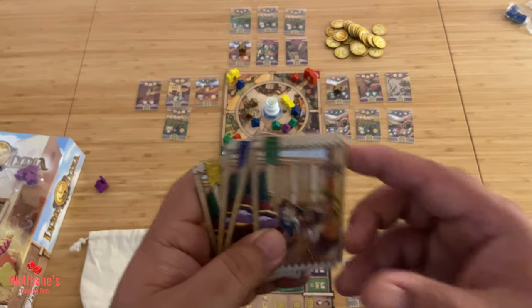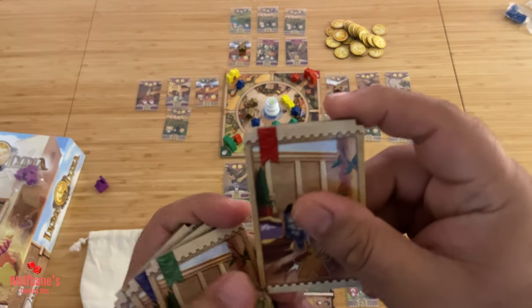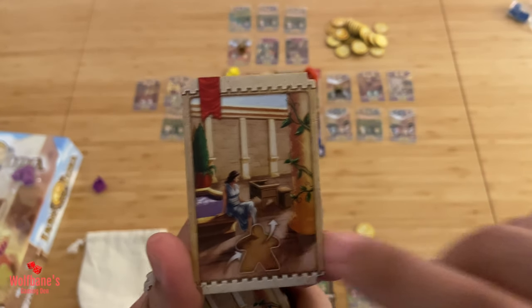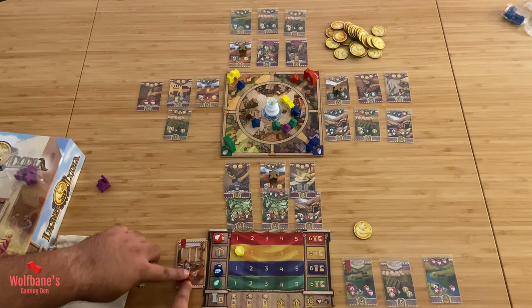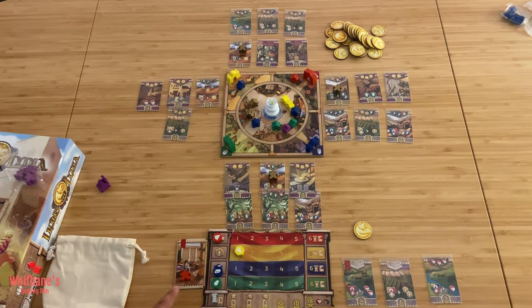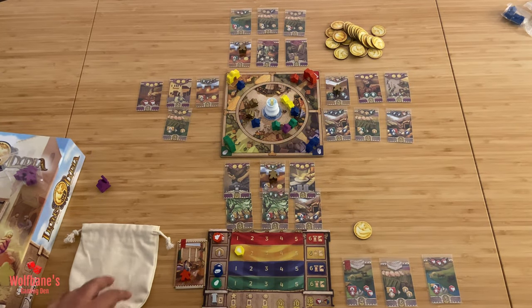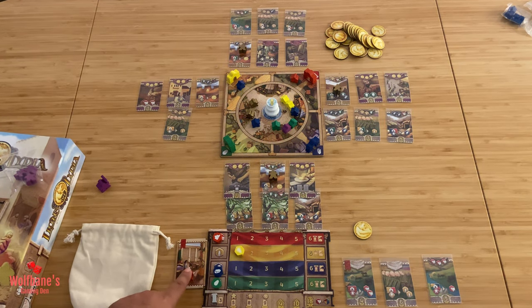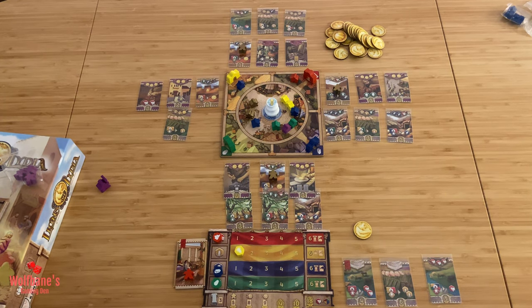The next expansion is called the Courtyards, which correspond to tiles for each player color. You take the tile that matches your color — so red for us — and place a red meeple on top of it next to your player board. From a gameplay point of view, this now acts as an extra reserve. When you draw one meeple from your bag, instead of placing that drawn meeple, you can take the meeple from the courtyard tile, place it on the game area, and put the drawn meeple onto the courtyard tile instead. This gives you extra flexibility in terms of the color of worker you can put out.